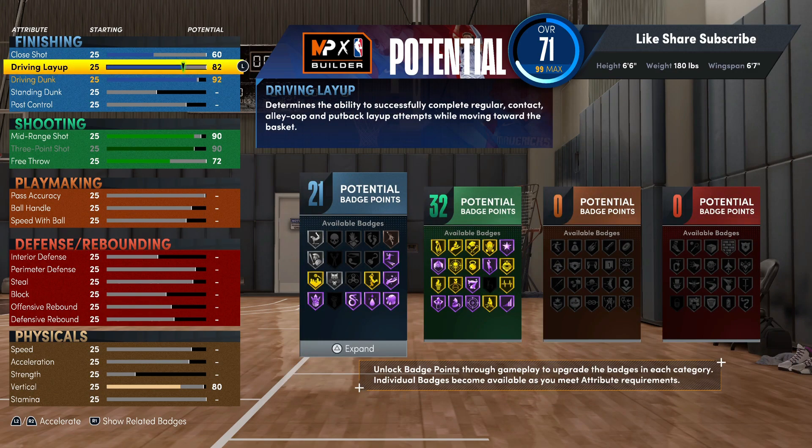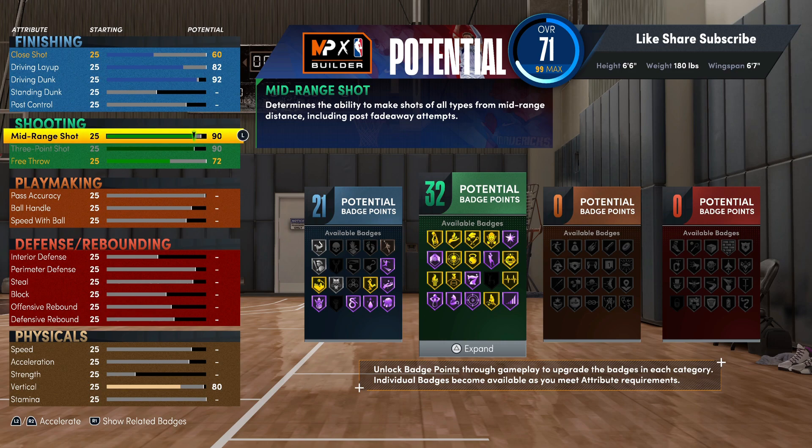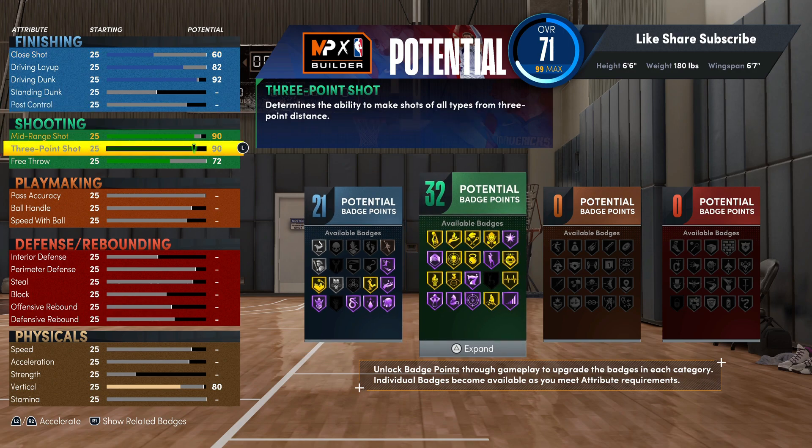With 32 shooting badges, your finishing is already unstoppable. You're already coming down getting elite contact dunks at will, and then you got 32 shooting — everything hall of fame and gold. Your green window is open like crazy.